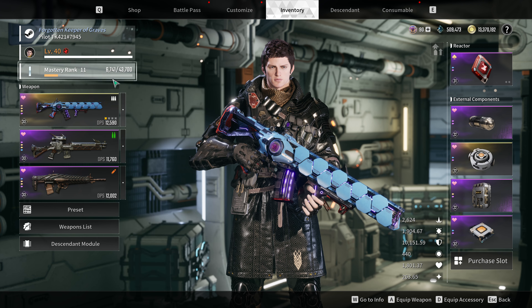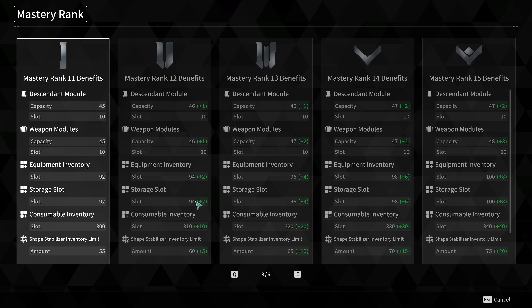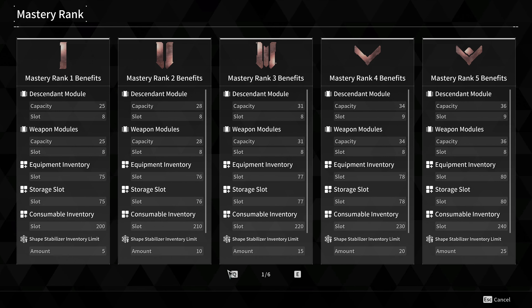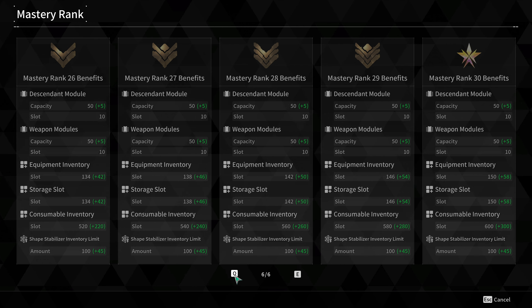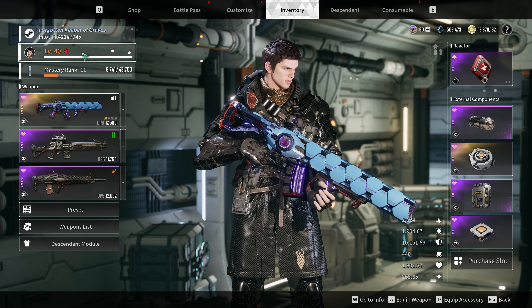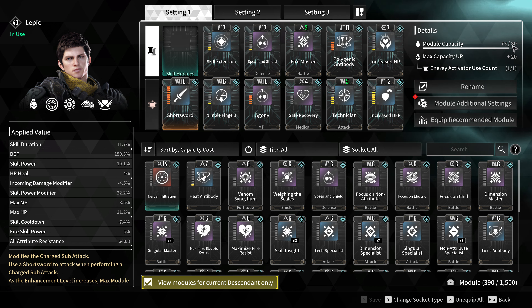Why is that important? Because that's the only way you actually gain Mastery Rank besides doing story missions, boss battles, and possibly invasions. The bulk of your Mastery Rank is going to come from leveling your character and your weapons proficiencies. As you increase your Mastery Rank, you gain access to more capacity for modules, weapons modules, equipment inventory, and a whole bunch of other stuff. Mastery Rank maxes out at 30, and for the first 40 levels of any character you will gain Mastery Rank, at which point you'll be at maximum rank and max out at 80 module capacity.